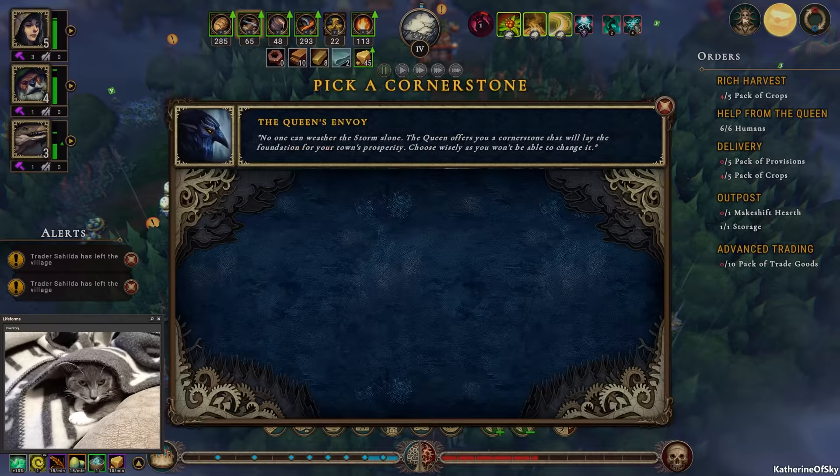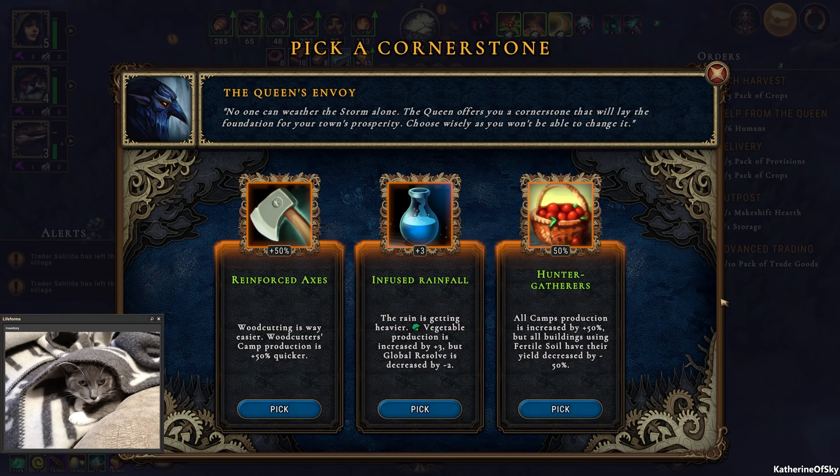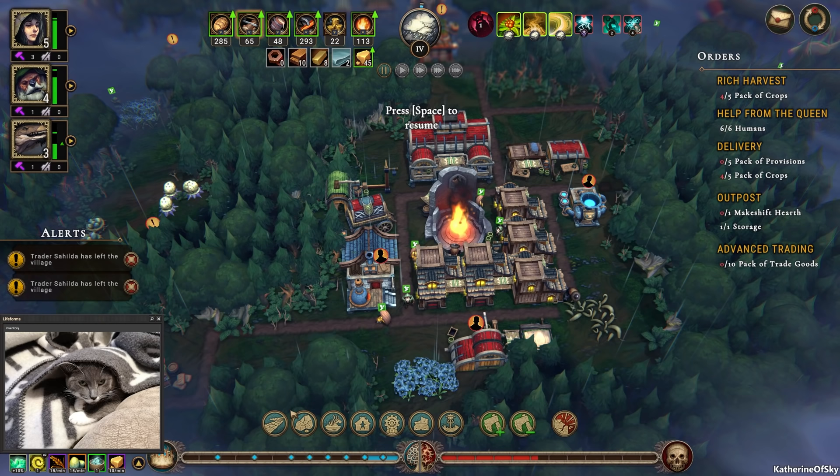The Queen's envoy is finished — time to choose another cornerstone. Options: reinforced axes (cutters camp production 50% quicker), or vegetable production increased by 3 but global resolve decreased by 2 — I don't think so. And all camp production increased by 50% but all buildings using fertile soil have their yield decreased by 50% — that means farms will have 50% less yield, which is not a good trade-off since we're not relying heavily on gathering. I think reinforced axes is the best option here.